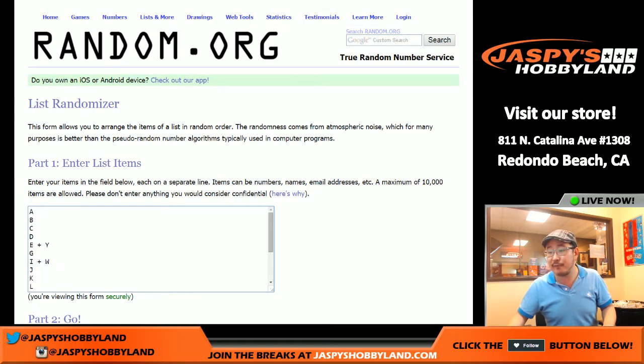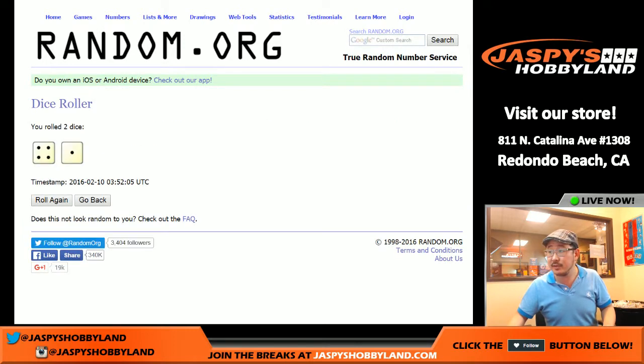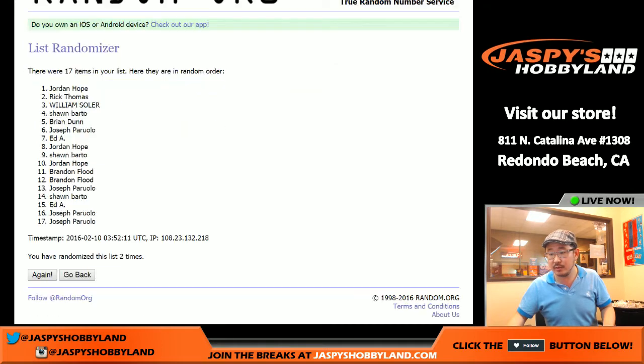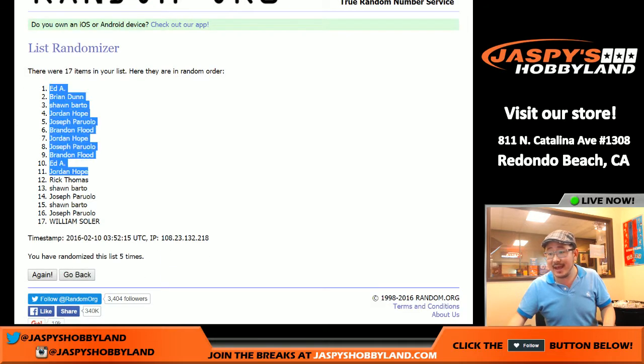There are the random first name letters and we're gonna roll the dice five times. Four and a one, five times. And the fifth and final time: five. So Ed A in the pole position and Solaire in the 17 spot.